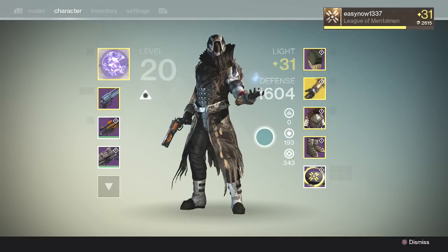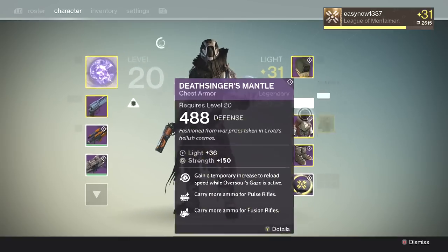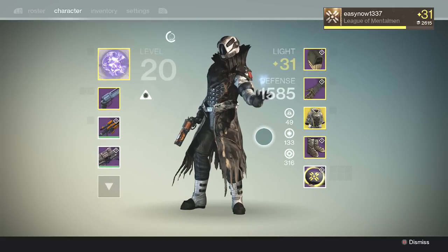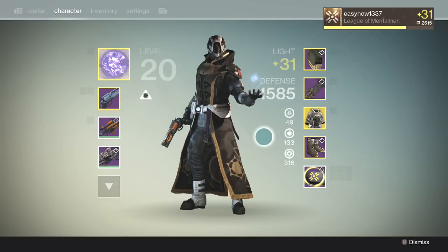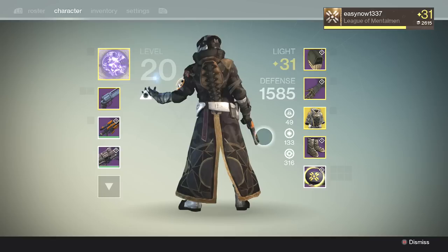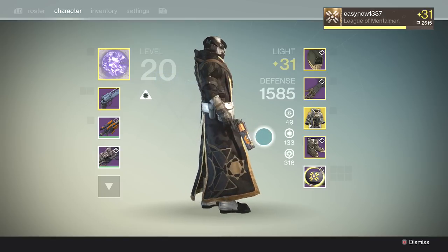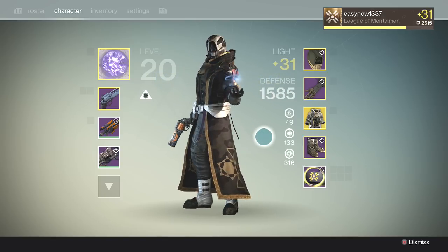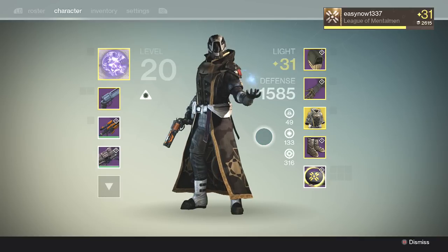Each faction has three shaders, or supposedly — I don't know for sure — but I have seen all the ones I know to be in the game. There may be more than three but it definitely is three of each. To get them, all you need to do is rank up their reputation, and once you go around one full revolution of reputation you get a package from that faction. You open that package and you have a small chance of getting a shader.